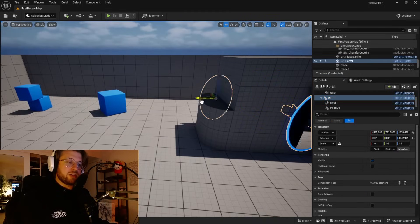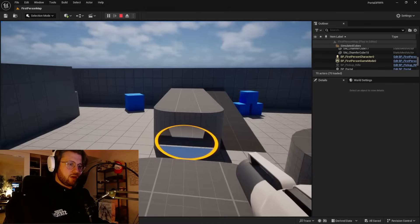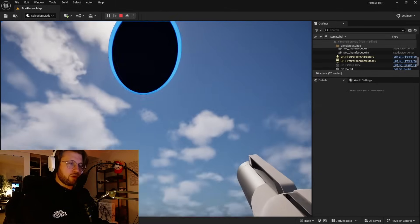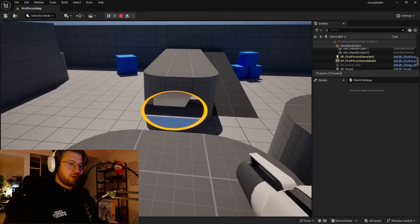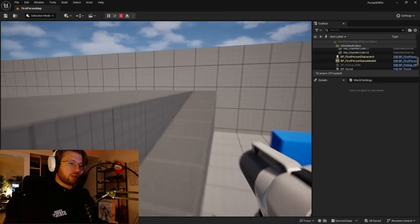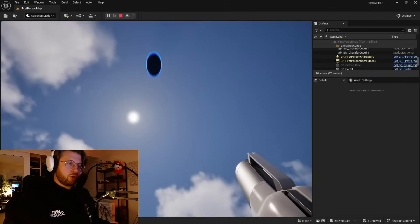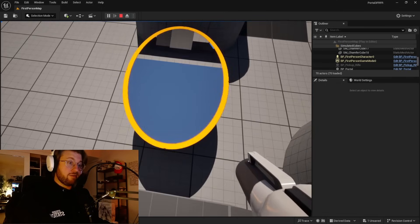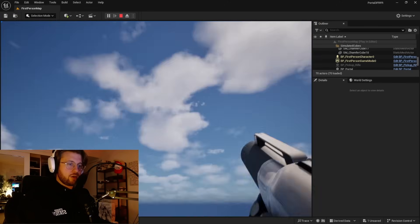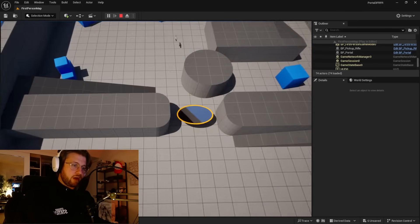There's something I've wanted to do since I thought of the idea for this video. Portal one on the ground, portal two up in the air. Three, two, one. It kind of works. That works a lot better than I thought. Wee! Portal one, sky high. Portal two, very high off the ground. Oh my God — that actually kind of works.